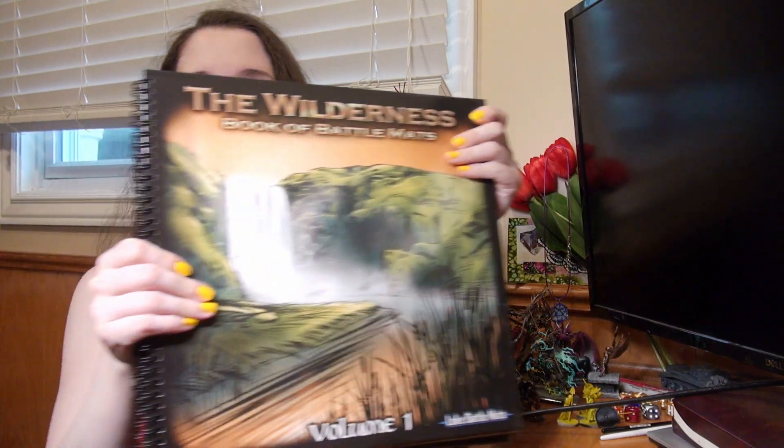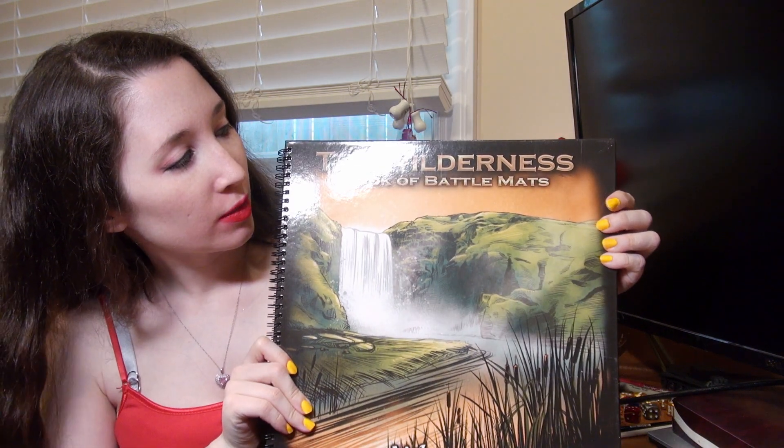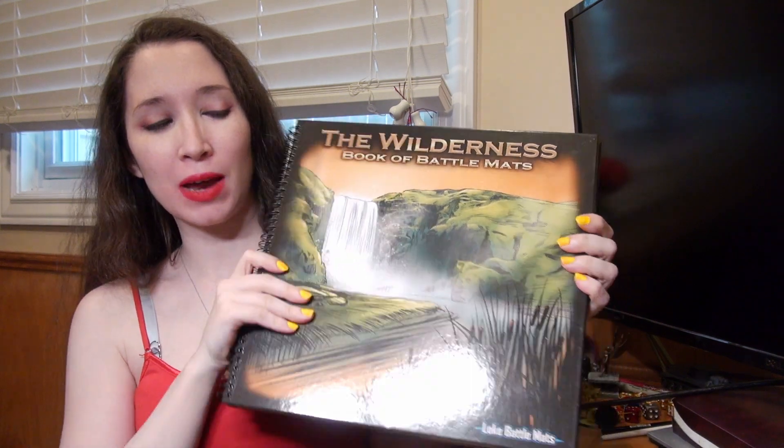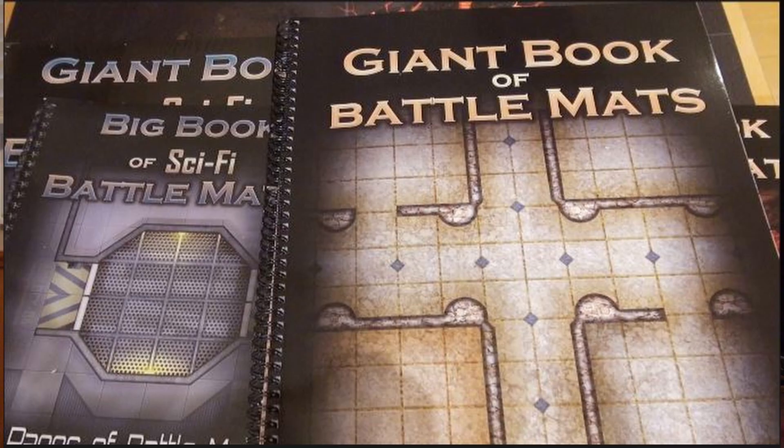Hi, this is Naomi with Sword and Steel, and today we're checking out this two-book duo, the Wilderness Book of Battle Matts. They work as a team. You get them as one kit, but it's two books. It's basically a giant book of battle mats — if you have seen them already in previous videos or elsewhere — but split into two so that you can carry it easier.